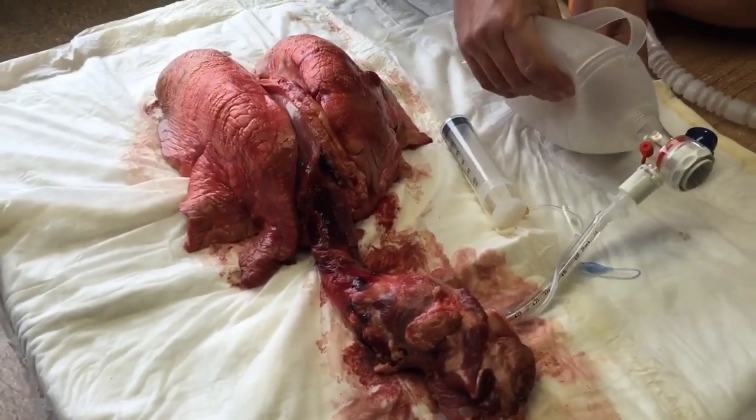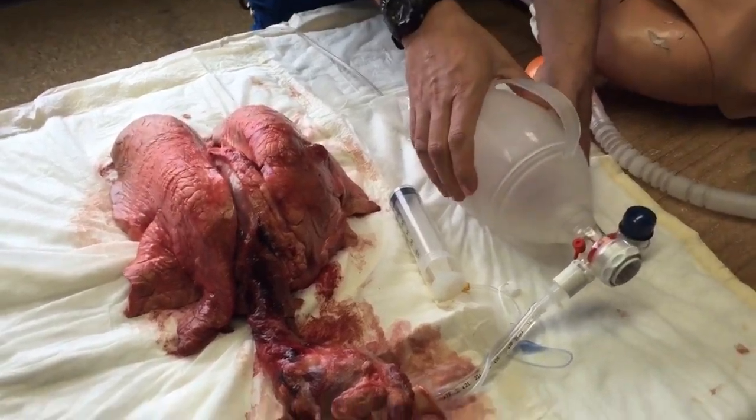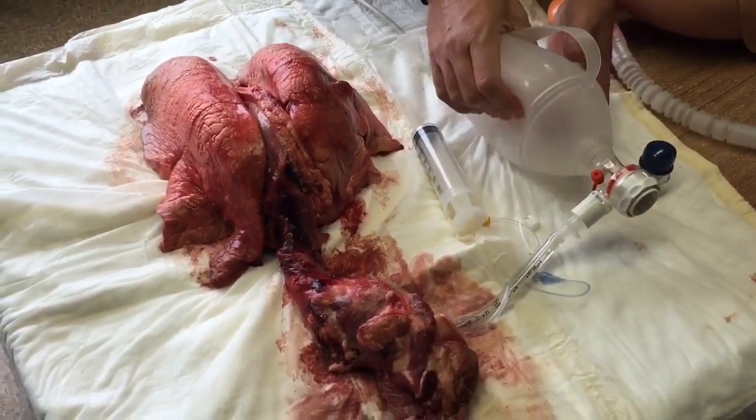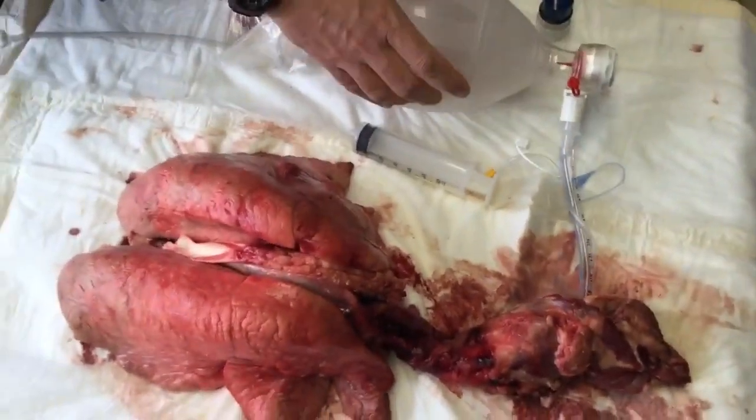Bagging without PEEP. You can see how the lung collapses — you're not really recruiting hardly any alveoli. They're just going in and going out. Look at how fast he's squeezing that bag.